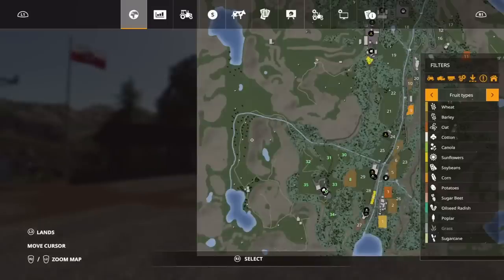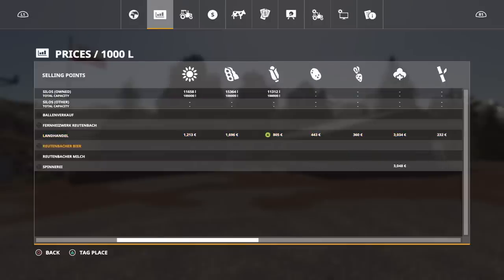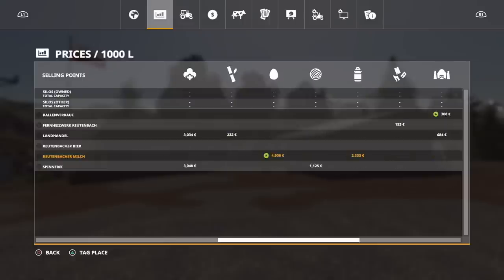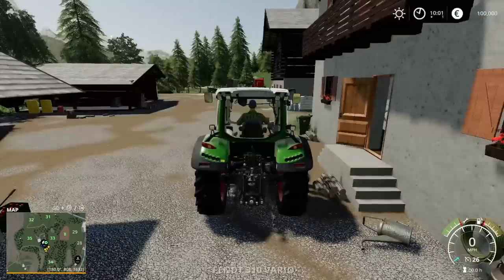Going back to the yard — as I was saying about sell points: we've got Bul und Verk, which is your bale sell point. Fern Heights Verk, Reutenbach, is your biomass. Landhandel is the main sell point where you'll be selling pretty much everything. Reutenbacher Beer is a brewery where you can sell wheat and barley. Reutenbacher Milch is for your milk, and eggs are sold there too. Then there's the spinnery for wool and cotton. The biogas plant you have to own — once you own it, it shows up. There's also a sawmill, though it's not showing on the map for some reason.